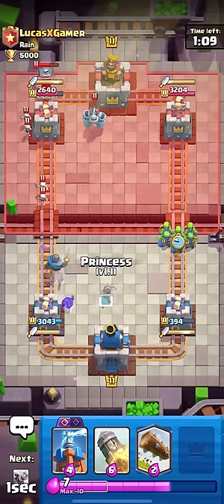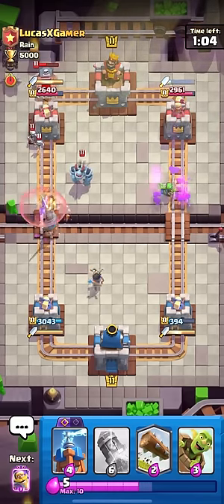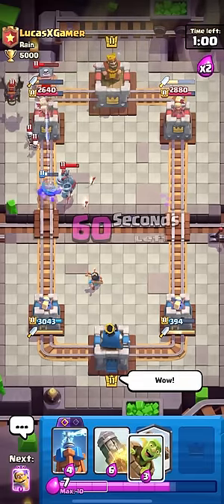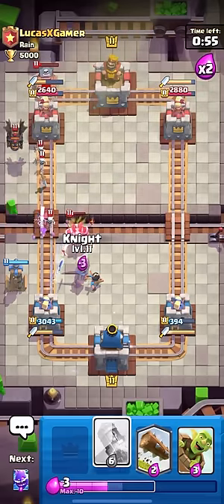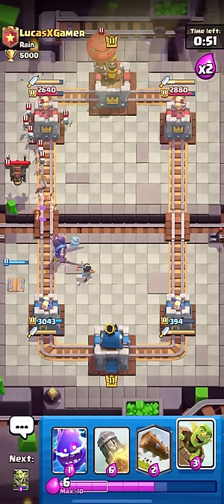It looks like it will be pretty bad against Tombstone as well. And look, it's just shredding my Goblin Gang. He's ignored like nearly everything I've played this entire game. Logbait might be really bad against this Tower Troop. I guess if you could distract it for a second it would be really good, but if you can't distract it, it looks like it will be absolutely terrible.